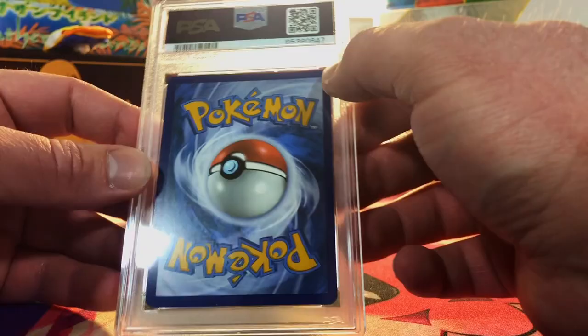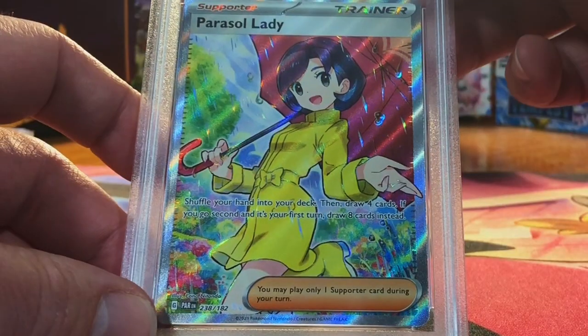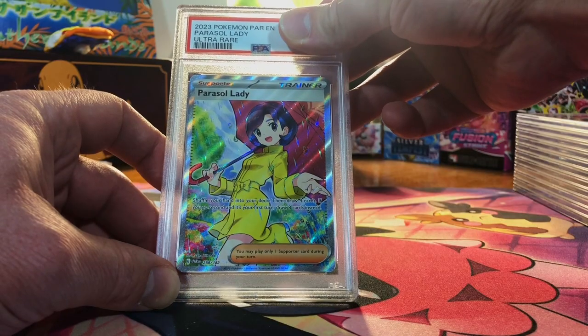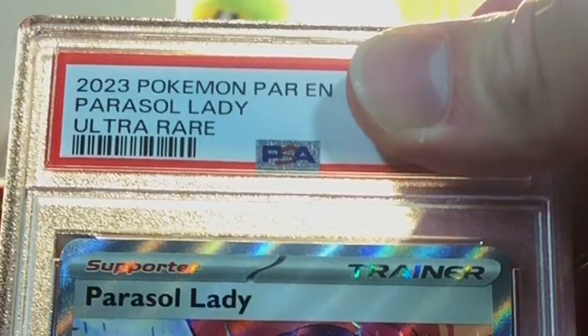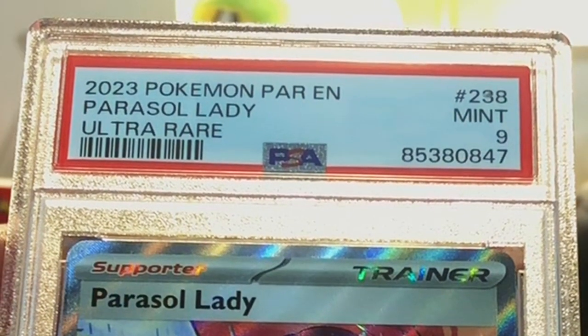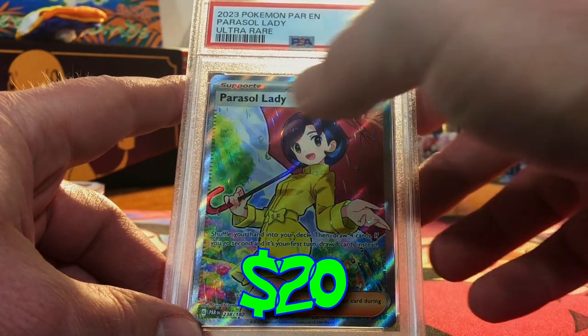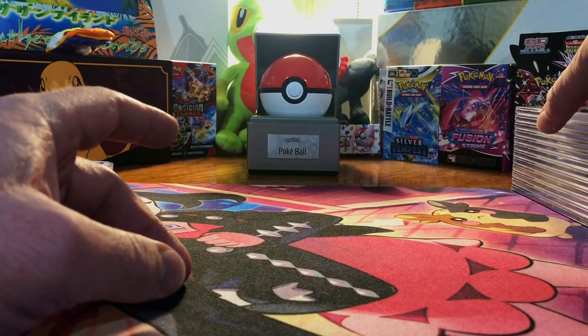There is a little edge whitening up there — Parasol Lady Full Art. Centering is slightly off, so this will probably be a 9. Mint 9 — Parasol Lady Full Art. We are doing good today, folks. Only 8s, 9s, and 10s, mostly 9s and 10s. That is a good track record.